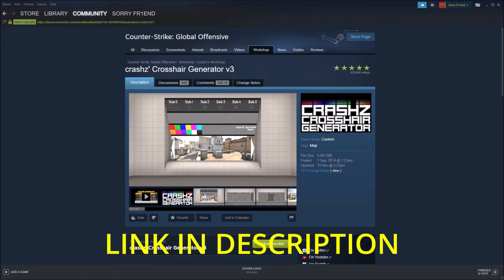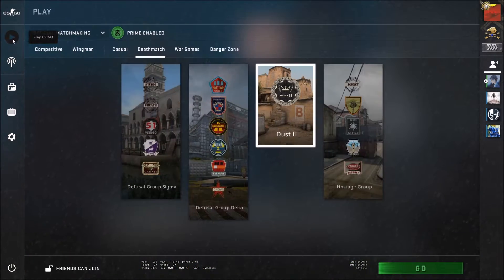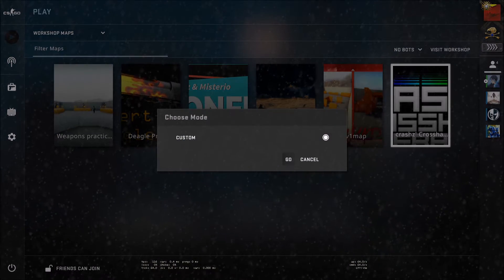I already subscribed. Then you need to go inside your game — I already opened my game. Go to Workshop Maps. Here are all your workshop maps, and this one is the Crashz Crosshair Generator Version 3 that you subscribed to. Let's go inside.